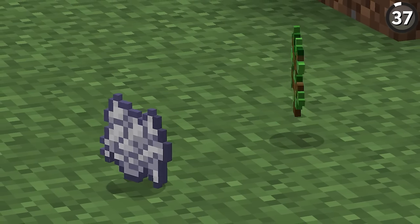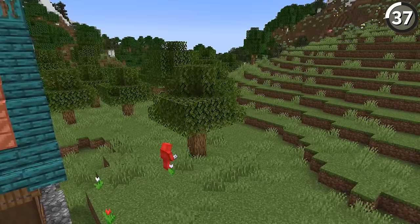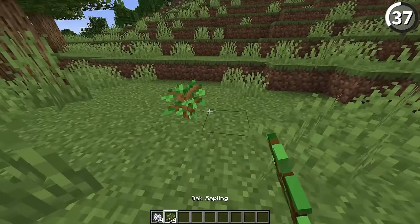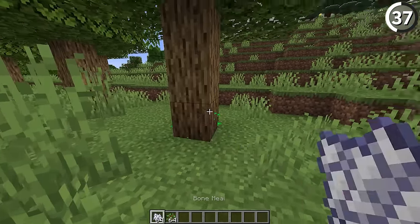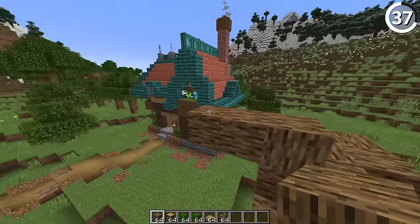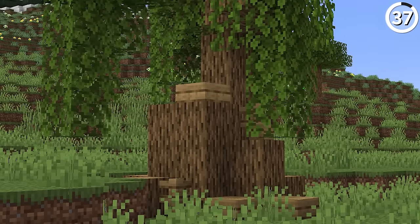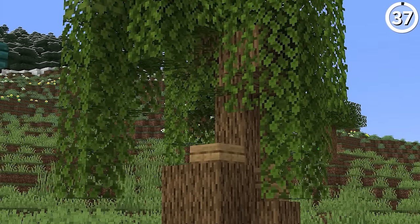Bone meal and saplings pair together great, but not when you're decorating trees. Having a bunch of bone-mealed saplings makes for a really samey-looking build. Instead, you'd be much better off by chopping down those trees and using the materials to build up some custom ones of your own. That way you can have much more variety and get a set of trees worthy of being placed next to your beautiful house.